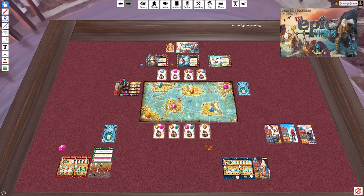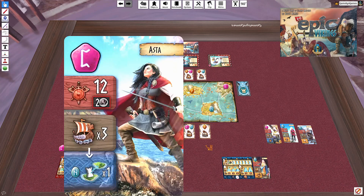Once the temple is built, every time you gather resources you get a resource of your choice, which really helps start a resource engine. I'll definitely play that first. Now moving on to the solo enemy. You draw off the top of the deck, flip it, and play. In this case, the solo enemy has a sail three with a bonus action.